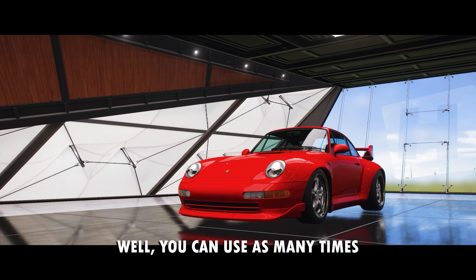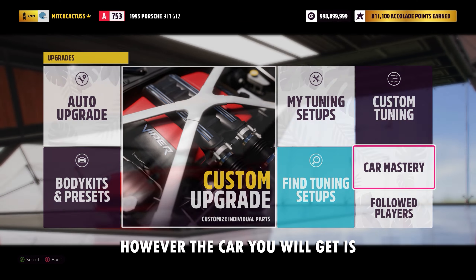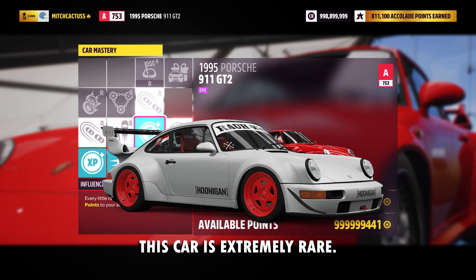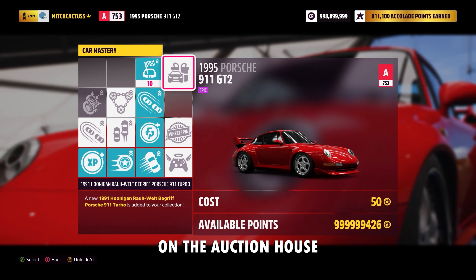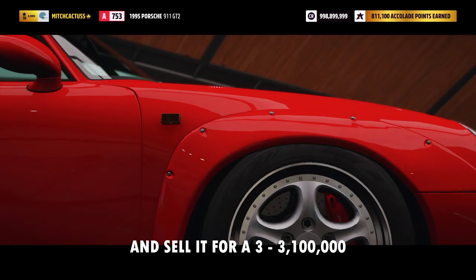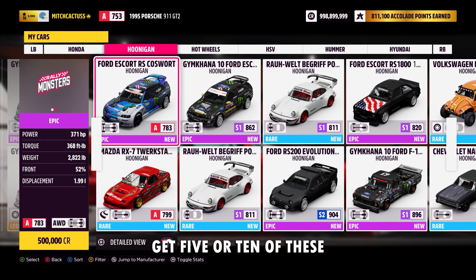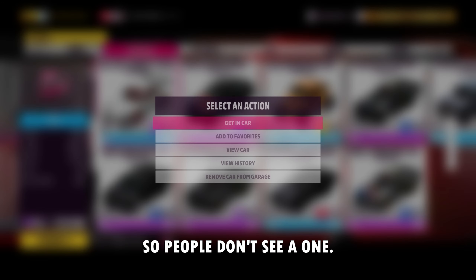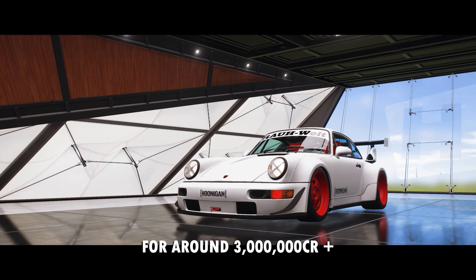The good thing is you can do this as many times as you want. It's actually around 65 skill points needed. The car you will get is going to be the Hoonigan RA Porsche — a completely custom one. This car is extremely rare; you cannot just buy it from the Auto Show or car collection, and therefore there's huge demand on the auction house. You can buy this car, list it on the auction house, and sell it for around 3 to 3.1 million credits. Most people just buy it outright. Get 5 or 10 of these and list them progressively so people don't see a single seller listing a bunch of them all at once.